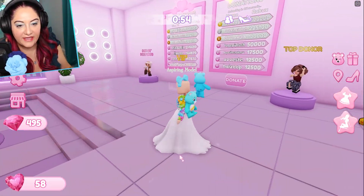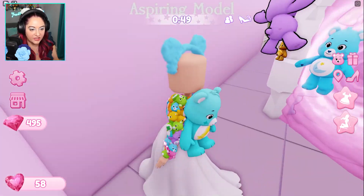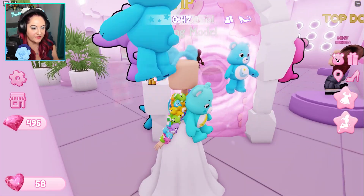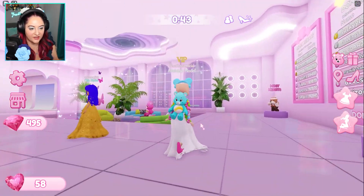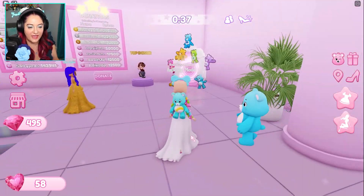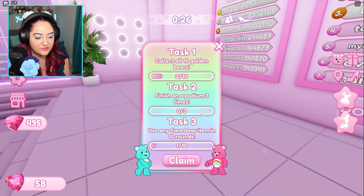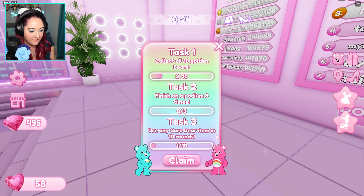I'm in the waiting area and from what I understand, there are some little bears to find. I'm gonna quickly go behind this portal because I know there's one back here. Can I grab it? Okay, I got it. And there's another one over here — got it! Now, click on the Care Bear — there are little tasks to do. You need to collect all 10 bears, finish on a podium three times, and use any Care Bear item in 10 rounds, which I've already done.